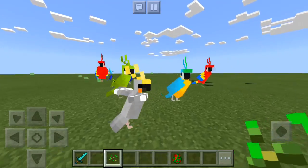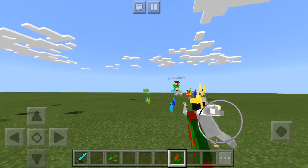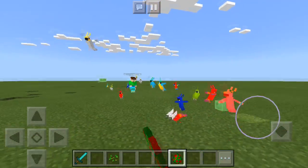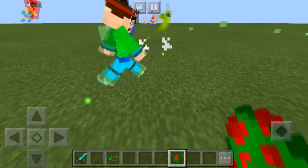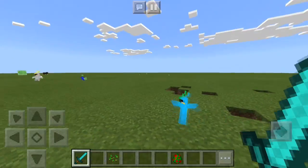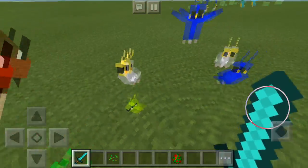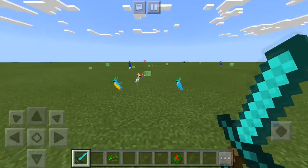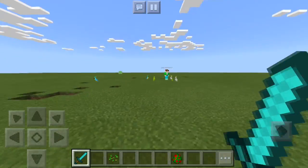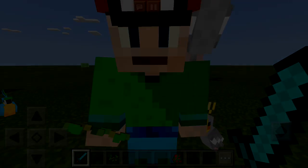So yeah guys, that is basically the baby parrots add-on for Minecraft 1.2. You can't spawn baby parrots by just using a spawn egg — they'll never work. You'll have to breed them if you want. That's basically the baby parrot add-on for Minecraft 1.2. We hope you did enjoy this cool little nifty feature that really does make the game extra cool. Be sure to leave a like, comment, and subscribe. And with that being said guys, keep making baby parrots.